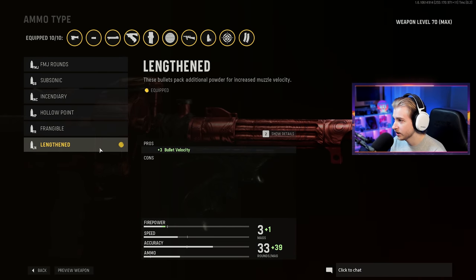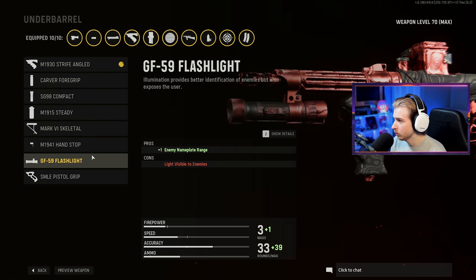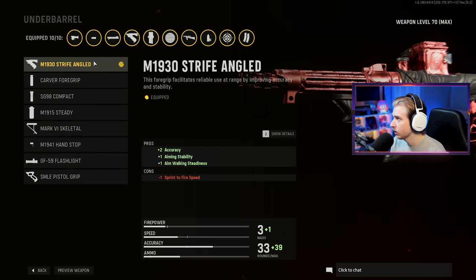Another very important attachment is Lengthened — it adds plus three to your bullet velocity, which helps so much with long shots. As for the grip, I've been using the first grip on everything. I'm not sure what's best, so if you guys have good attachments, make sure you leave them in the comments below.